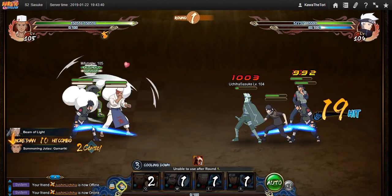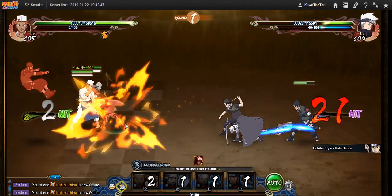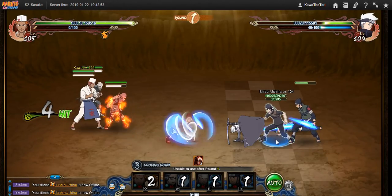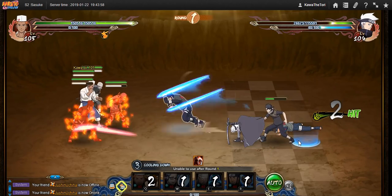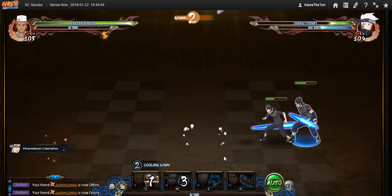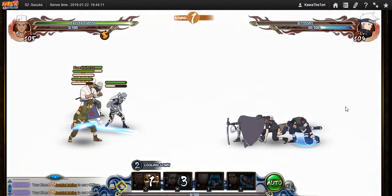It looks like his crit rate might be a little low, or maybe he's just not super strong. Because Mifune did like 10k easily. I don't know why he's kind of weak — he has a lot of buffs. Let's see if his mystery does a lot. 27k is not bad, but his standard attack does 29k, so... heh.